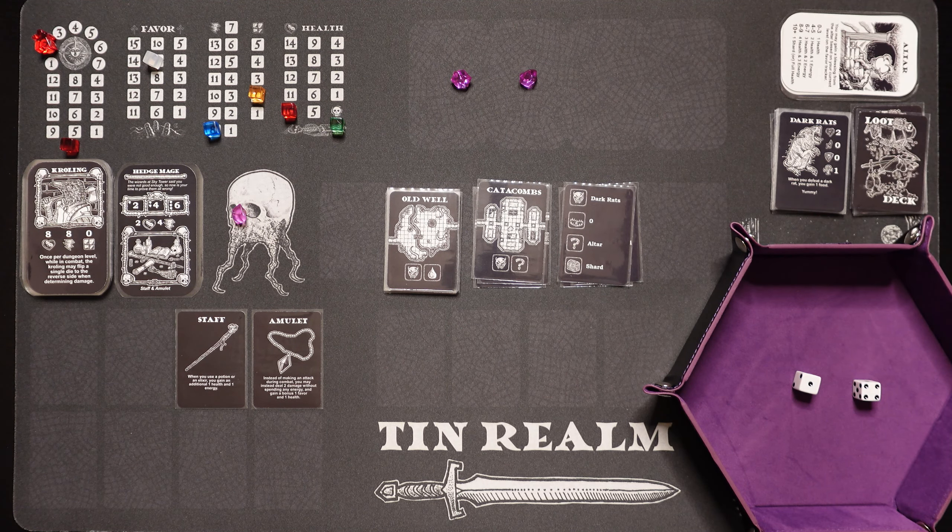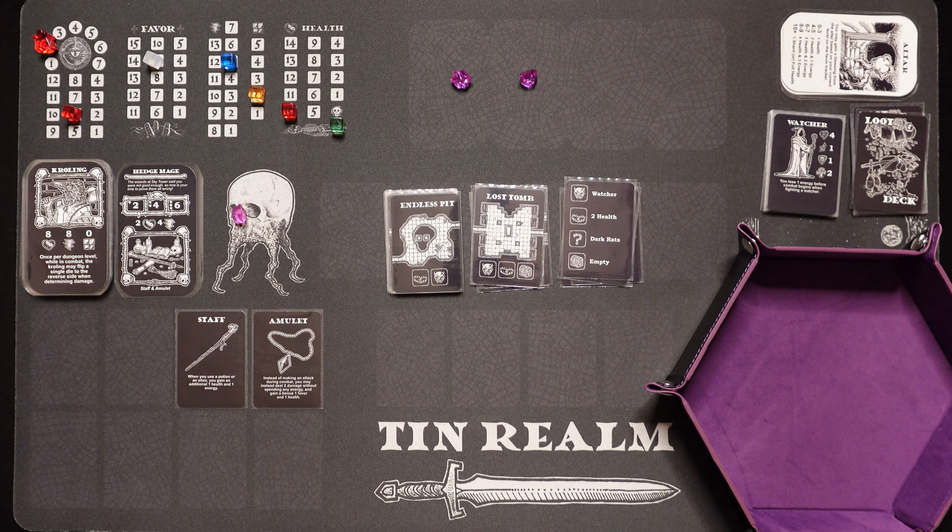We've got the old well up ahead — I'm going to skip it. The Lost Tomb has a Watcher. He's going to drain our energy again — you lose 1 energy before combat begins when you fight a Watcher, so there goes one of our energy. He's going to have 6 health down here on level 2. We get to attack first. I'm going to spend 2 energy, doing plus 4 to our roll minus 1 armor, so plus 3. We did 3 plus 3 is 6 and he's dead. We got 2 favor — we're up to 11.